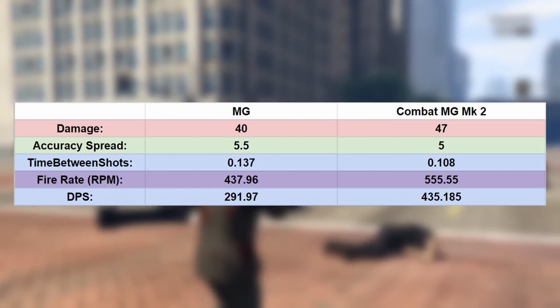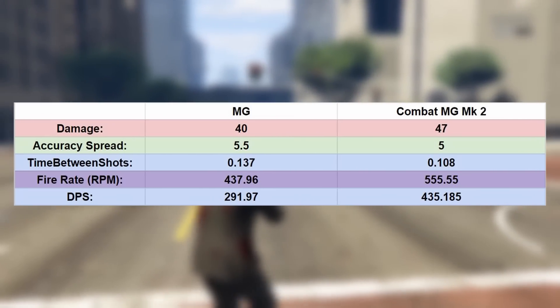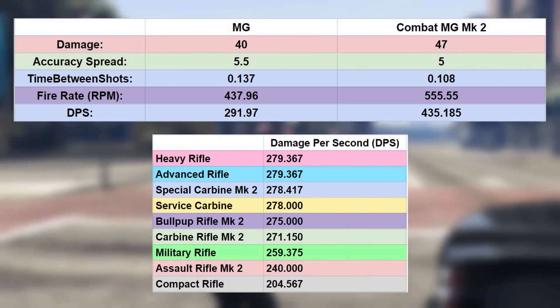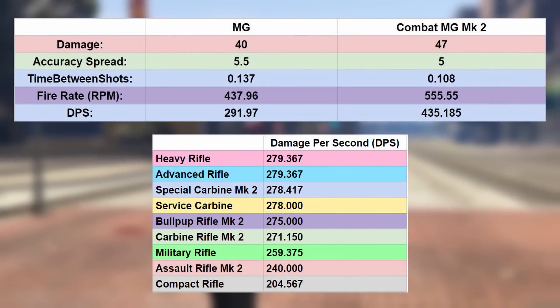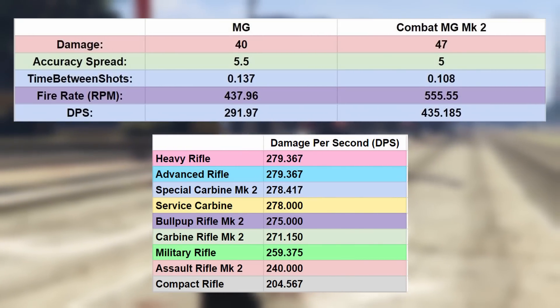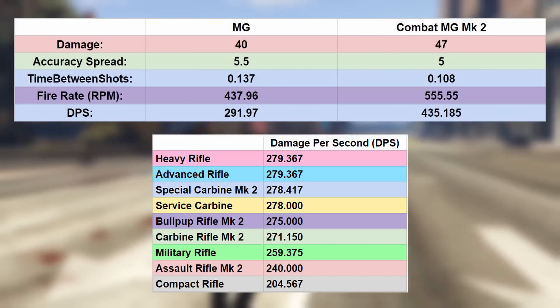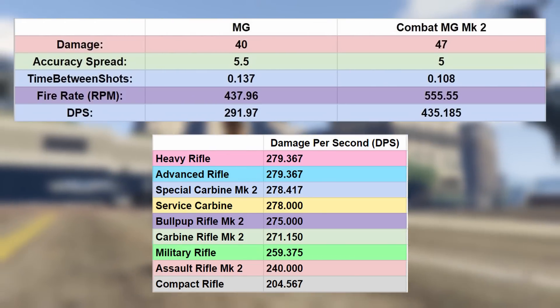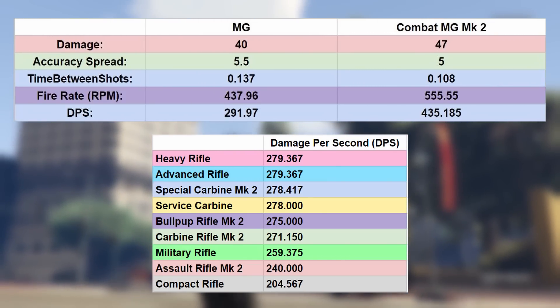If you're wondering why so many people use the Combat MG in PvP compared to an Assault Rifle, if we bring up the Assault Rifle DPS values, you can see that the Combat MG Mark II just has a way higher DPS than any of the Assault Rifles. This is DPS assuming no headshots, but most people that use the Combat MG will use it in first person without aiming for the head anyway. And with BST, that DPS value essentially doubles.